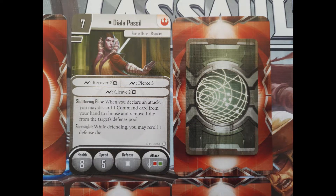A little cheaper than our Wookiee, Dayla costs you 7 points to field and definitely she's not to be underestimated. She has 8 health covered with a White Defense die, which, thanks to the Foresight ability, allows you to reroll it if necessary. Having Speed 5, you will be able to move across the field more easily.